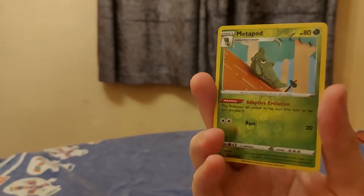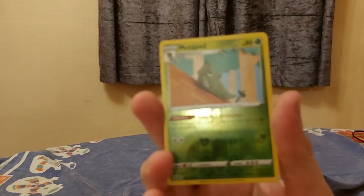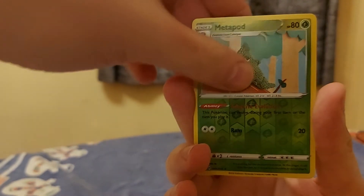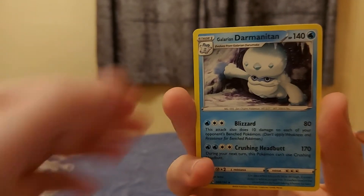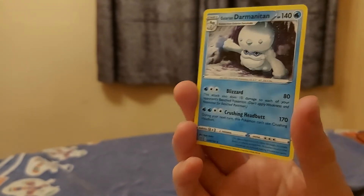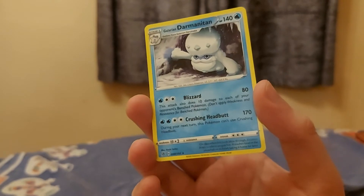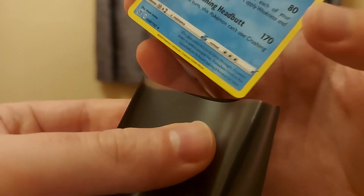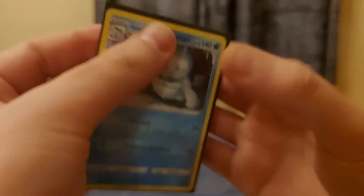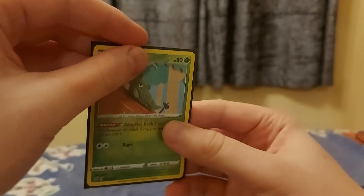A reverse holo on a Metapod! I remember from all the classic games — good old Metapod. Reverse holo. And I glanced at it — remember when we got the full art rainbow secret rare one? It's not bad. So you know what we do — we go to the sleeve and put it in. Not bad. Then we get our reverse holo Metapod, slide it in — it looks like that.